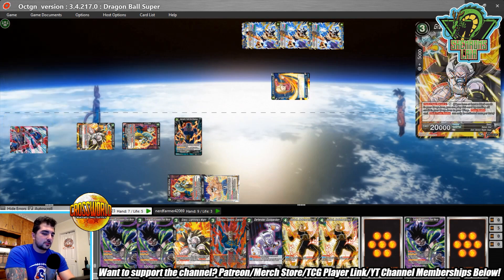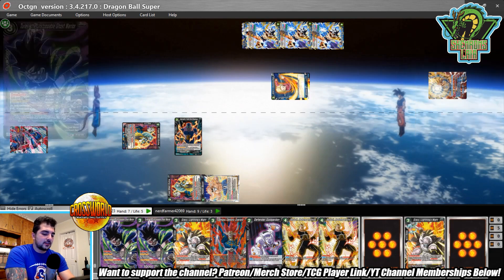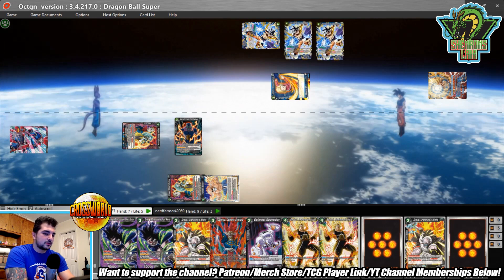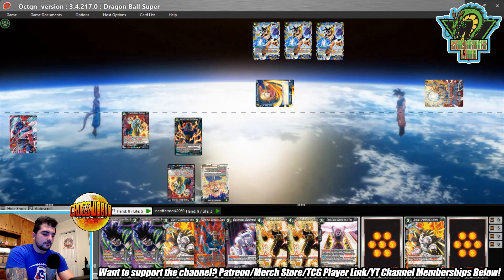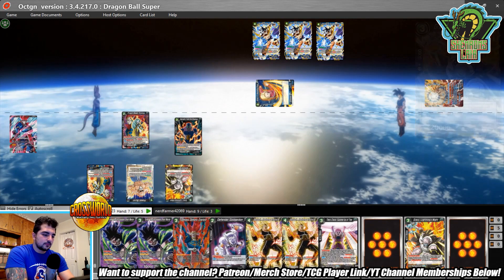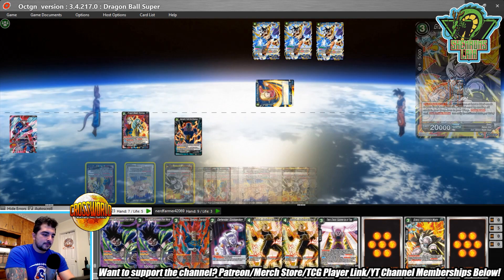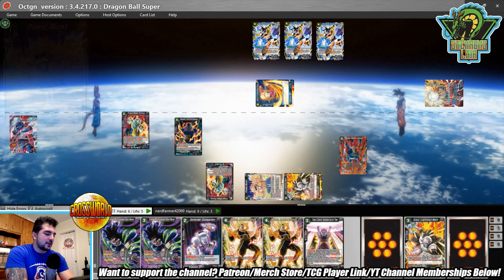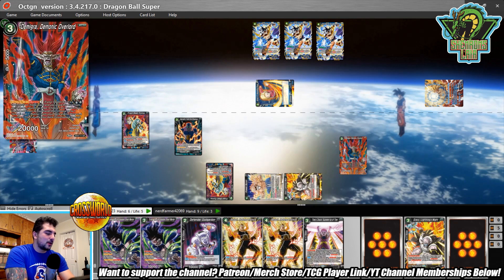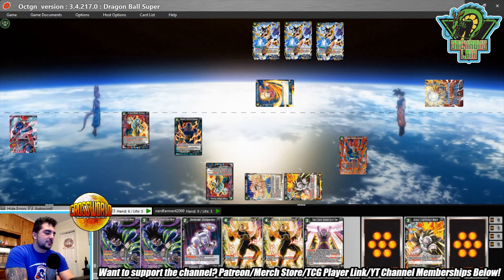James swings his leader, probably into Gravy since the leader gets a free 5k boost. He untaps three and says go. Now I'm on my three energy turn and this is daunting — blue is one of the harder matchups for Demigra. Sensu Bean is very problematic because it's reminiscent of Storm; you're a super go-wide strategy and Bean is an anti-go-wide card.